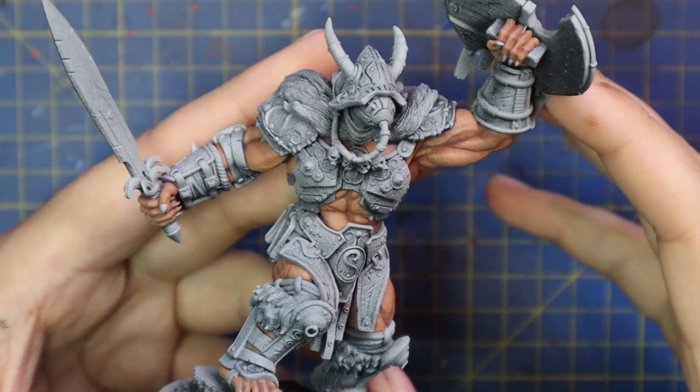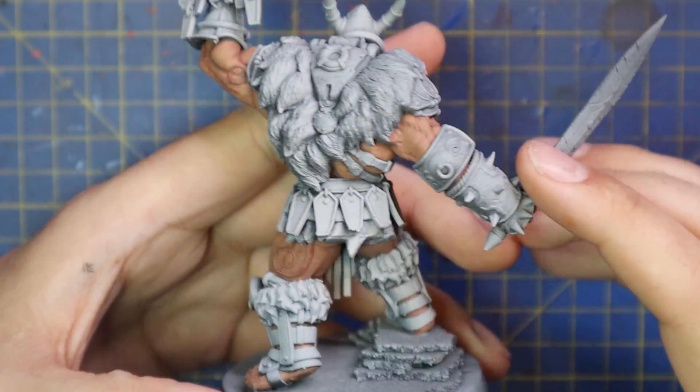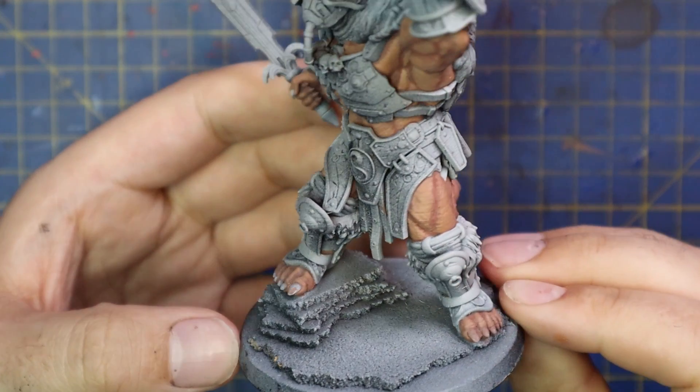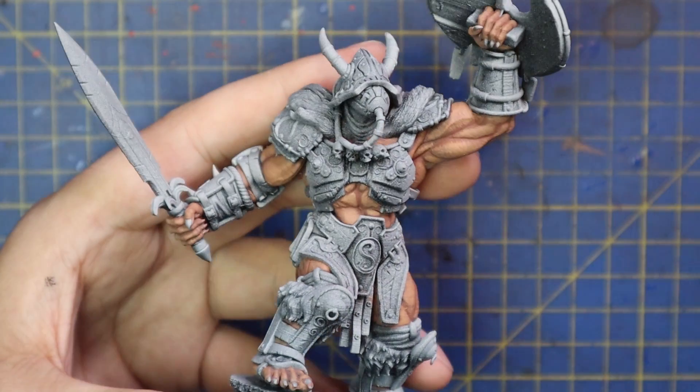As you can see, I've done the first layer job on all of the skin. Everything is still super defined and the mid-tone has been applied. From here, this is where we jump up to the highlight color.